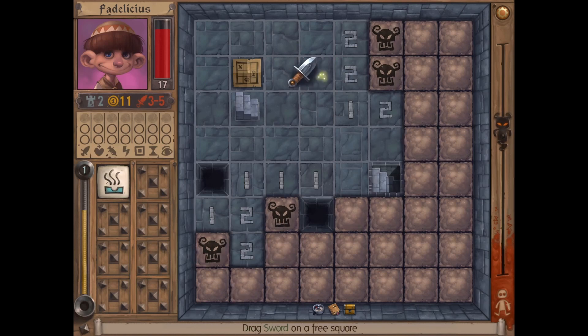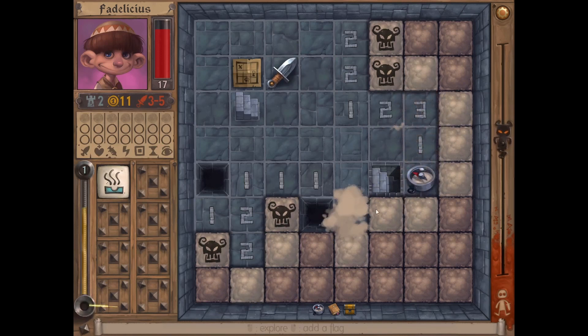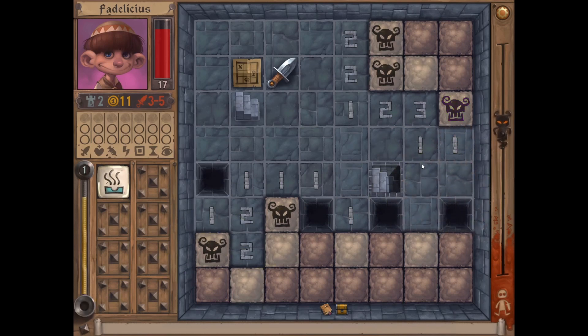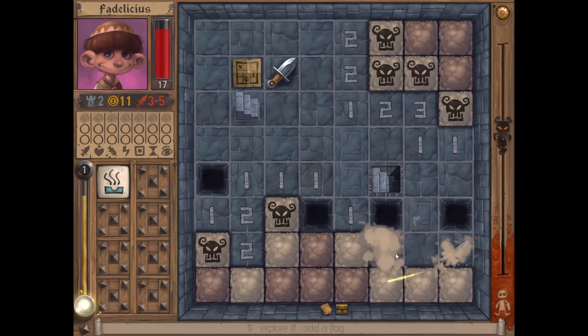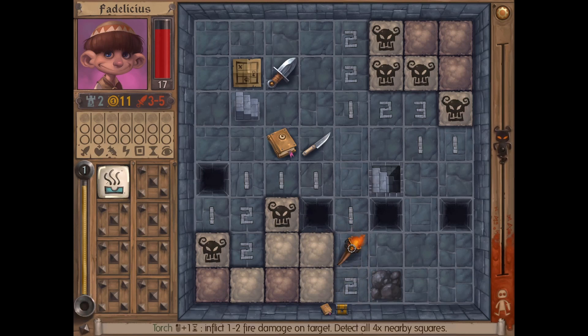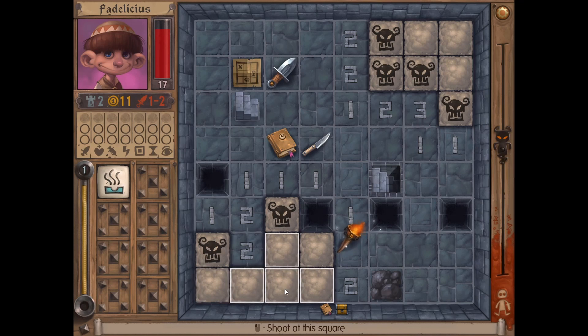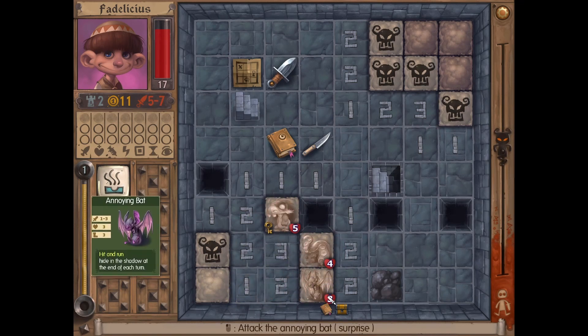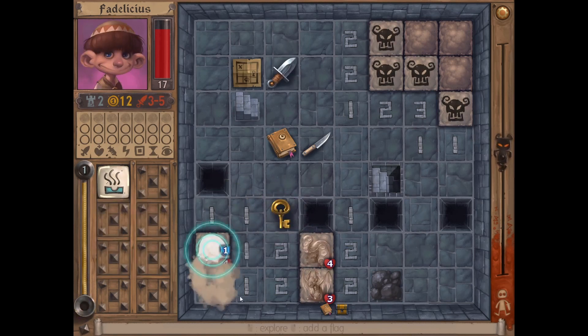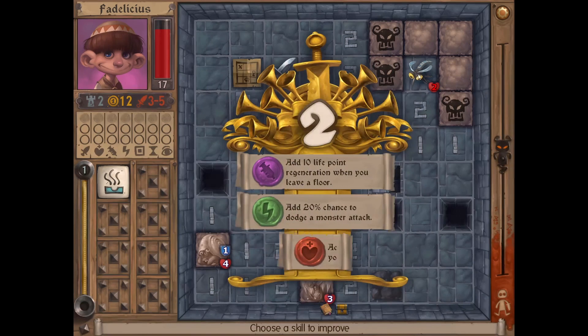This is open, this is open, we have this one. This is a one, this is a two, this is open. Cannot select that. Wait for it. I want to use... which one? I think this one. We could kill this one. We don't have the chest yet. So we need to kill something here.